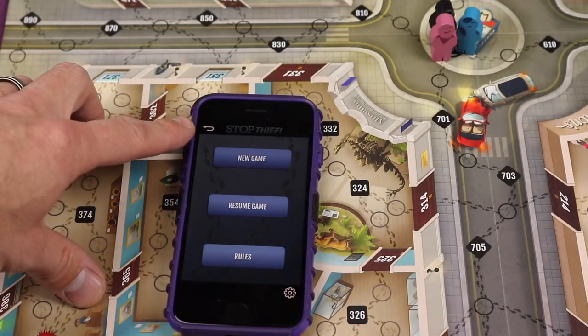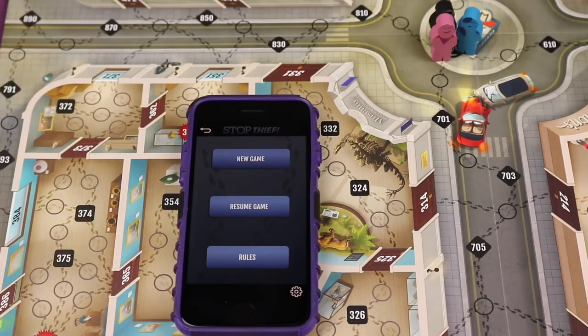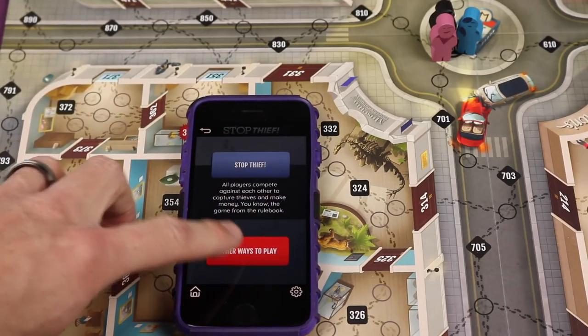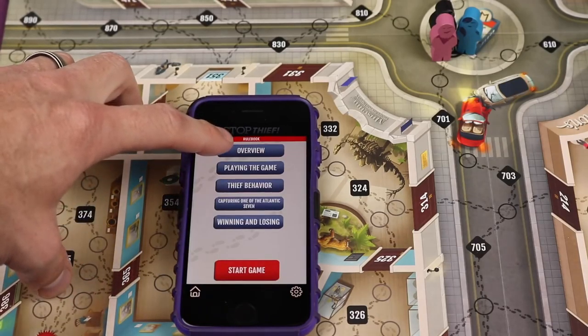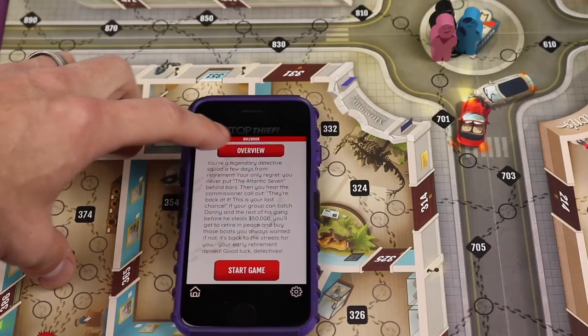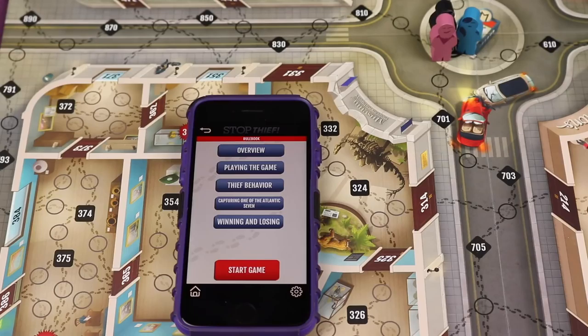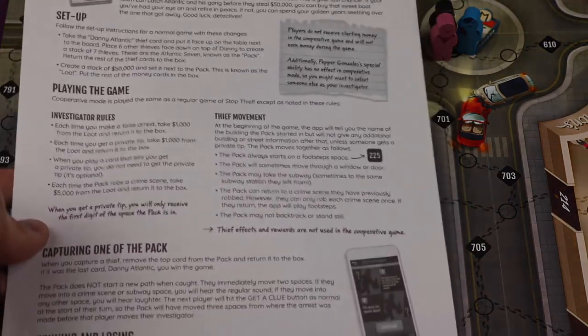Once you open the Stop Thief portion of the Restoration Games app — the same app used for the normal version — you go to New Game, then Other Ways to Play, and Cooperative will be there. This app was not yet out to the public when I filmed this, but it should be out very soon after my review. The cooperative section has all the different rule pieces, and there's also a hard copy you can print out from their website.